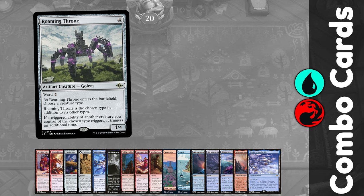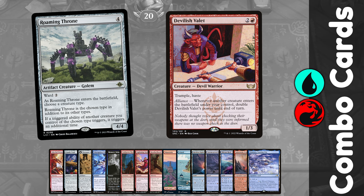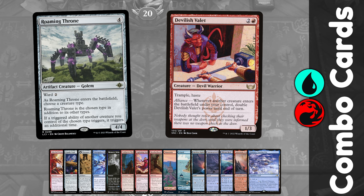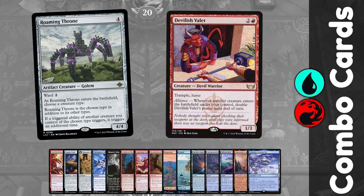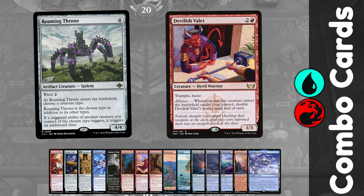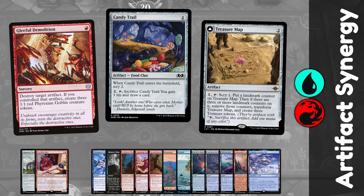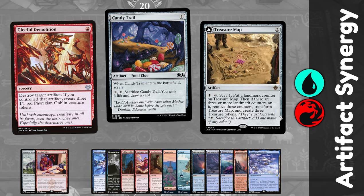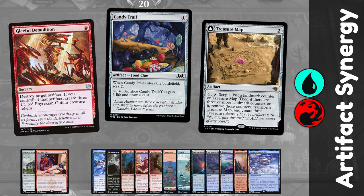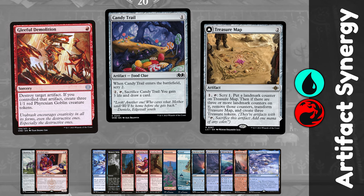Why Warrior? The other combo creature in our deck is Devilish Valet — a 1/3, 3-mana Devil Warrior with Trample and Haste whose power doubles each time a creature ETBs on your side of the battlefield. With your Roaming Throne on the battlefield, the Valet's power doubles twice with each new creature. To get maximum creatures entering for minimum mana, we use Gleeful Demolition: destroy an artifact you control and welcome three 1/1s to the battlefield, which doubles your Valet's power 6 times — going from a 1/3 to a 64/3 in one fell swoop.